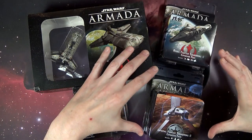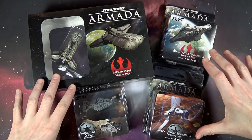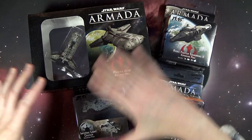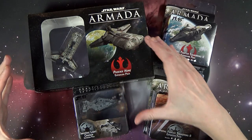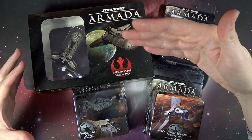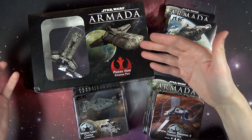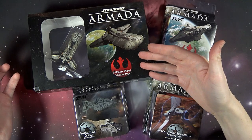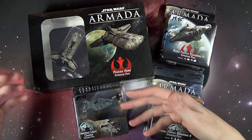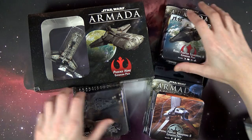We got the two new fighter squadrons, Imperial and Rebel, and then of course the Imperial Light Cruisers. These two ships are very similar to each other in nature, but the Rebel one shares more similarities with the Nebulon frigate. It's all very interesting once you start comparing the point values and things like that.